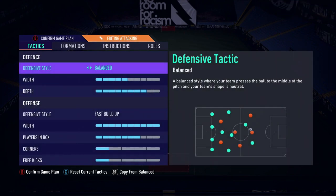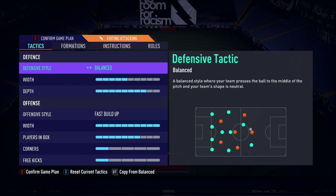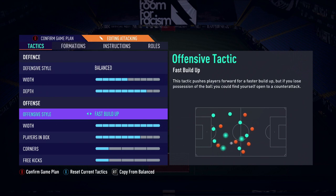In terms of the tactics, we went balanced on the defensive style. We did cover the 4-4-1-1 in one of our recent videos, and I alluded to potentially using press after possession loss or press on heavy touch. I personally ended up settling on balance. The reason why is because the fast build-up is quite extreme — it works really, really well in this formation.